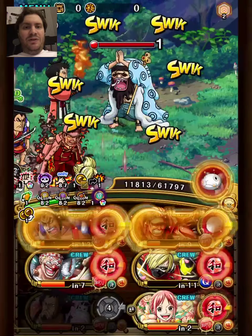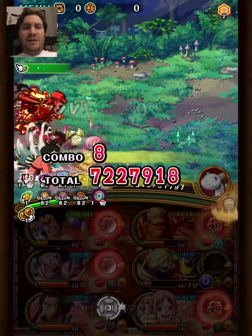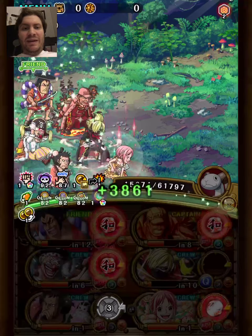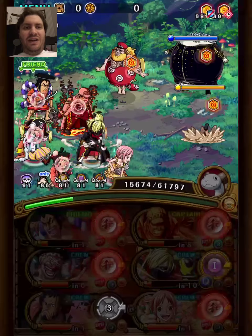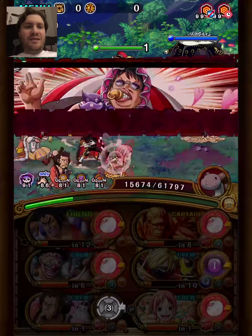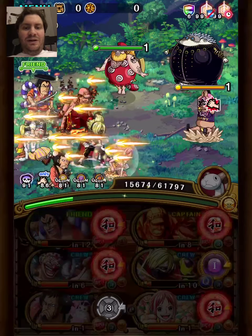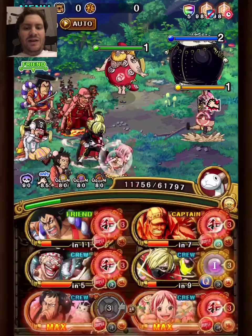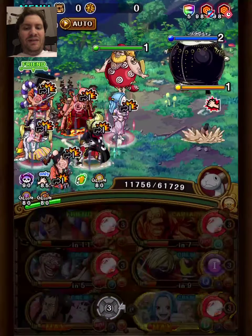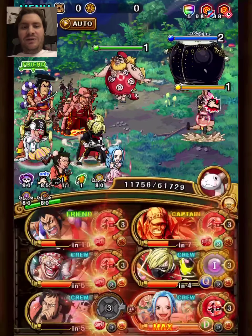I want to point out that I'm running my own Viveka with LB+, so my Viveka is max special now. But if you don't have LB+, you are one CD behind, so what you have to do is exactly what I do here: swap with Viveka, use Kinemon special — the Kinemon special puts Vivi at max special — and you can use the special after.